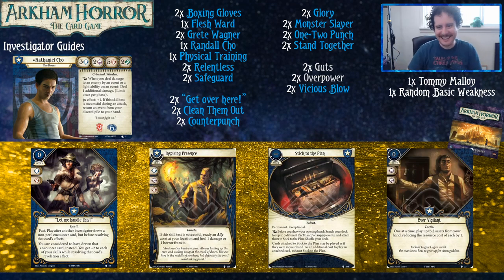Let Me Handle This is a nice way of keeping your teammates safe. When you're playing guardian characters, your job 95% of the time is to fight monsters — that is your job. Your teammates do everything else. Let Me Handle This gives you a bonus to tests that might protect your allies. You can pretty safely handle an intellect check with it since it boosts you to five — you can soak up a Grasping Hands. Where this card really shines is taking enemies that are engaging your teammates. At worst you're saving an action; at best your teammate is on the other side of the map and you just call the enemy over.